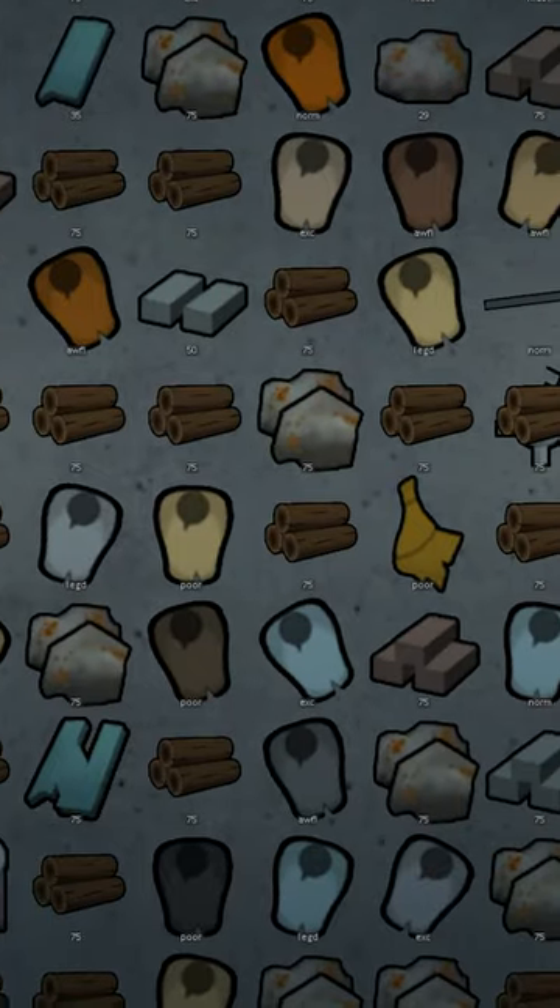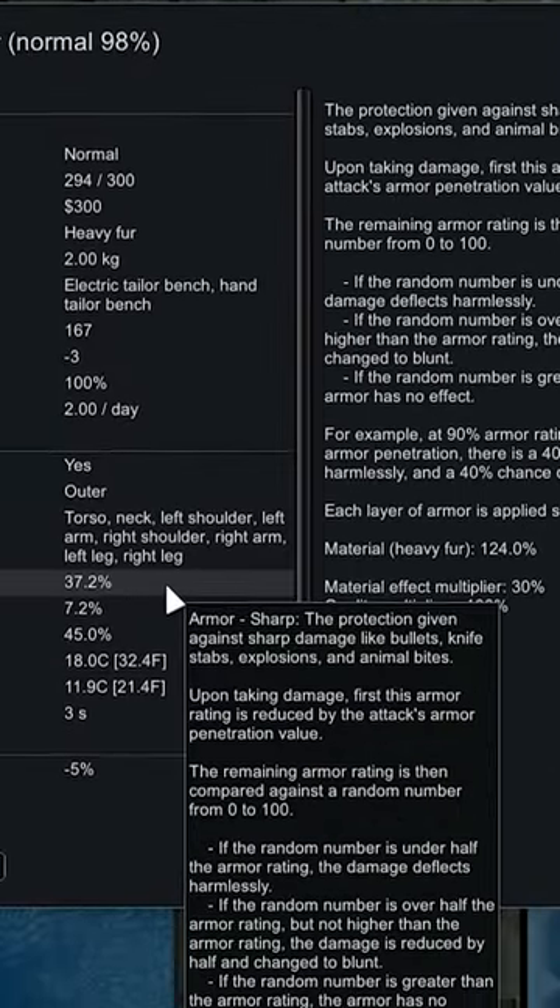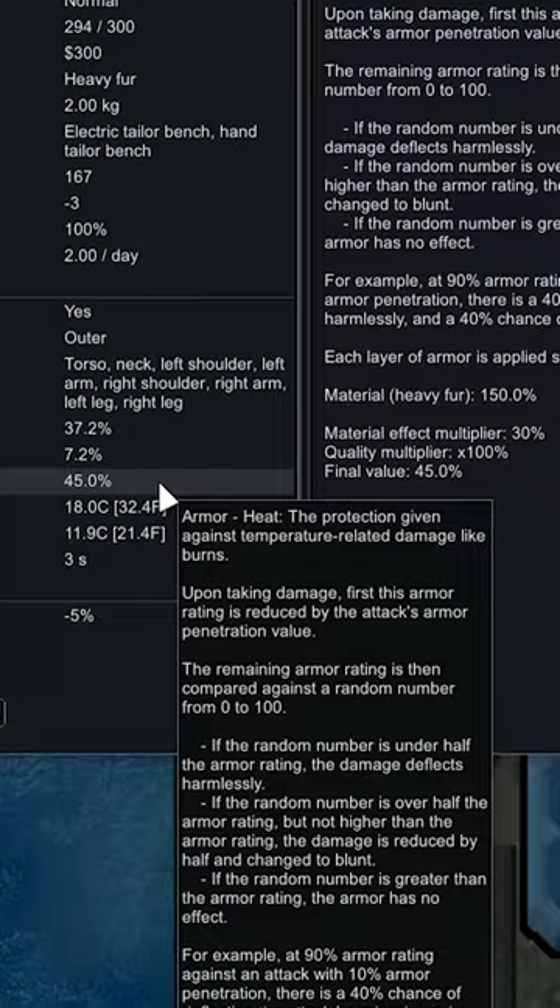Each material has a different effect on clothing as well. Some will keep you warm, some will keep you cool, and some will provide greater protection against sharp, blunt, and heat damage.